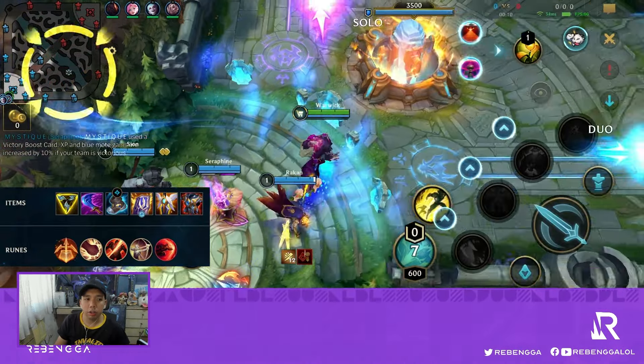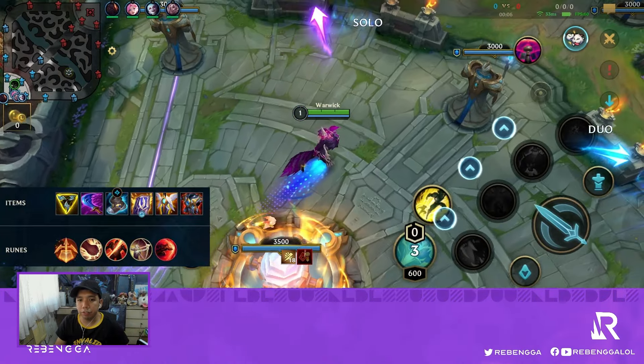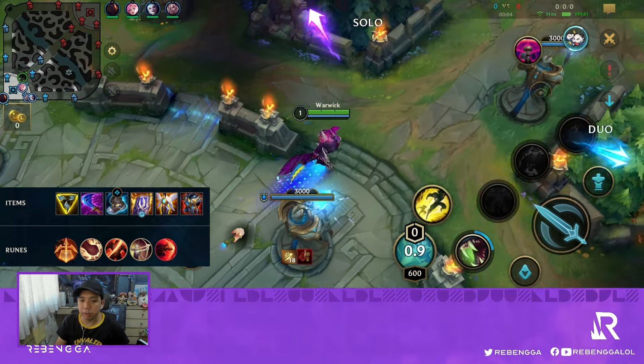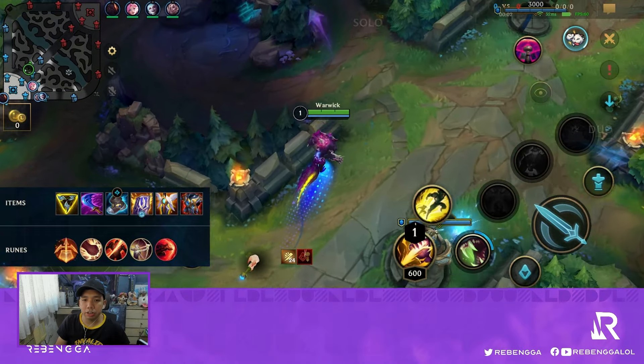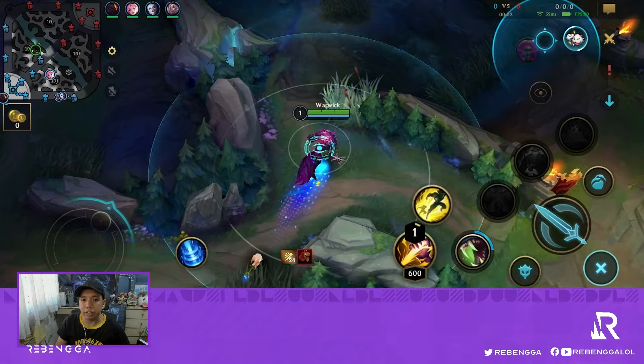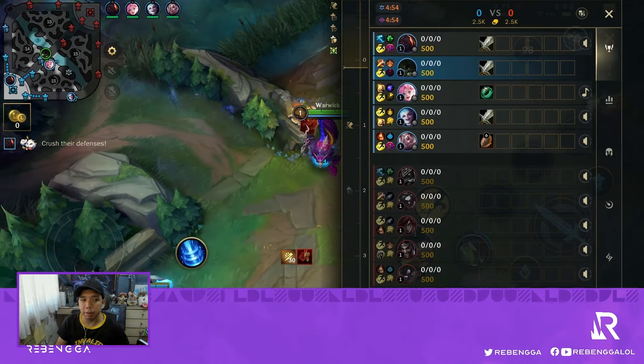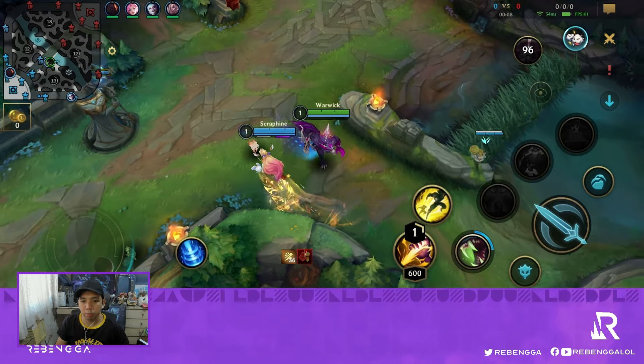In this matchup, we're currently up against Kayn. In a Warwick vs Kayn, this is an advantage for Warwick. Assuming this is Blue Kayn, we would have the advantage in the early game since he still needs his form. We can also counter Kayn's burst with our 3rd skill, so there's no way the enemy Kayn can beat us in a 1v1 situation.